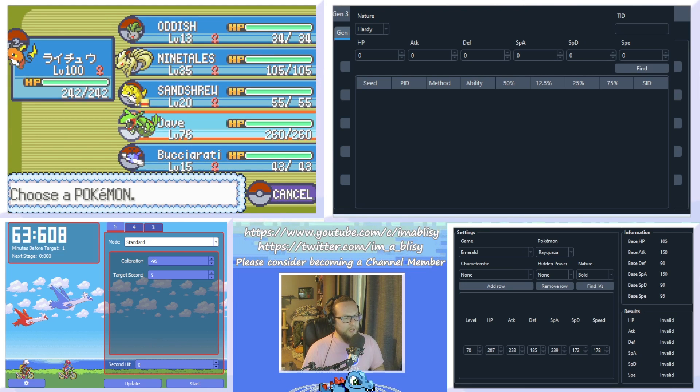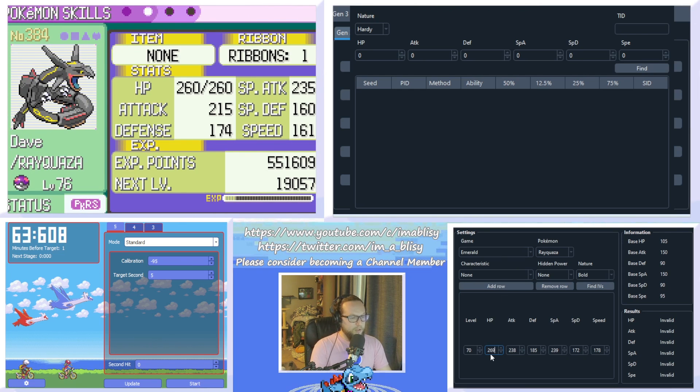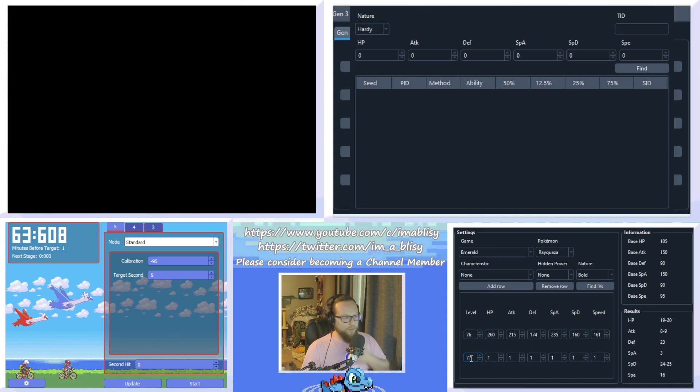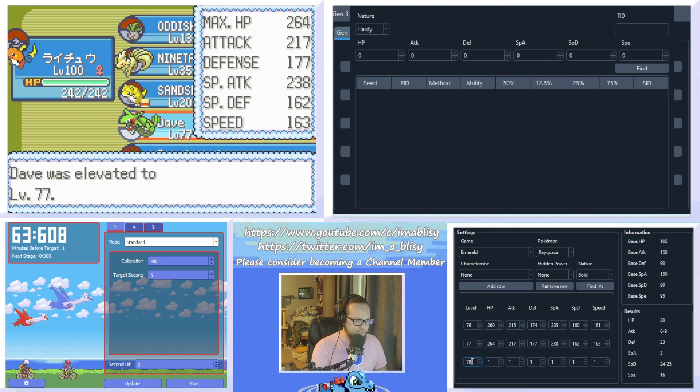Now we can effectively try to deduce its stats. They're all totally different from what they were before: 24 HP, 260, 15, 174, 235, 160, 161. We click Find IVs. Most of the IVs are figured out exactly; however, HP, Special Defense, and Attack are still a range. So what we can do is click Add Row, change to the next level, give Rayquaza a rare candy, type in the new stats, and there's a chance it gives us more information. As you can see, HP is now fully deduced — we just have to keep doing this until we figure out exactly what the IVs are. This is why you need a lot of rare candies.